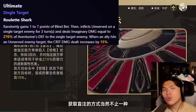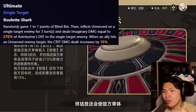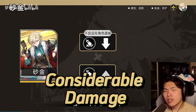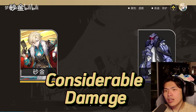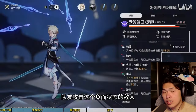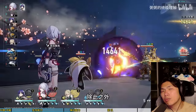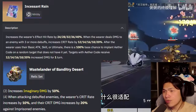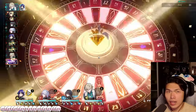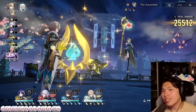For his ultimate, he randomly gains 1–7 points of Blind Bet, then inflicts Unnerved on a single target, which increases crit damage dealt by allies hitting that target. The ultimate deals considerable damage at 270% of Aventurine's defense, with the RNG of 1–7 Blind Bet generating roughly one additional follow-up attack from his talent. Unnerved is a debuff that increases incoming crit damage by 15%, additive similarly to Banditry 4-piece or Silver Wolf's Incessant Rain. It also counts as a debuff, so units like Dr. Ratio and Acheron that require debuffs will benefit from this Unnerved debuff.